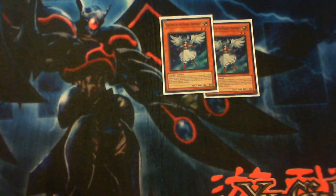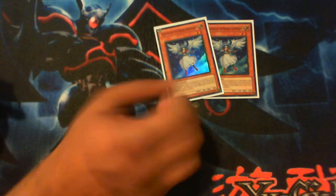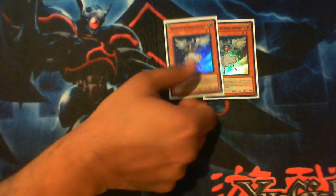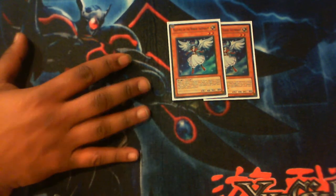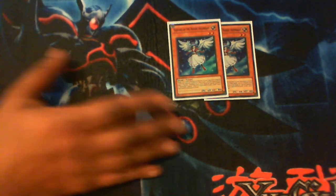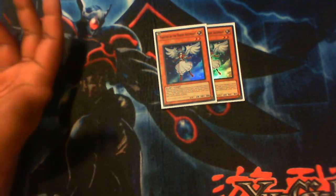Next card up, double Valkyrie of the Nordic Ascendant. This card is awesome — it gets you Odin on the first turn because you summon her, remove two Nordic monsters from your hand, and you get two level four tokens. Four plus four plus two is ten, so this will give you Odin right off the jump. If you get her first turn with two other Nordics, your opponent is in trouble. Two of this; I thought about three but you also have to think about how often you'll draw this with two other Nordics to use the effect.